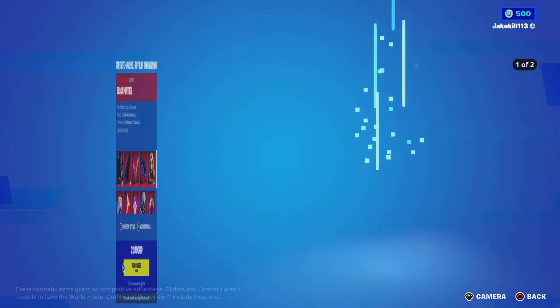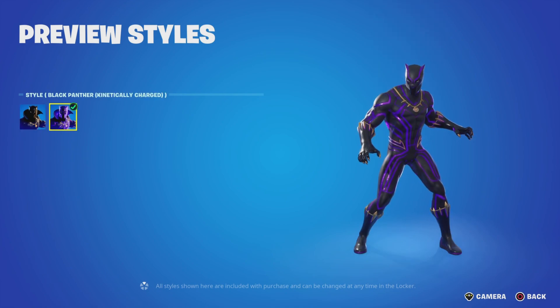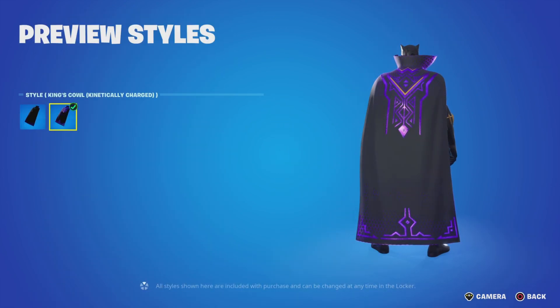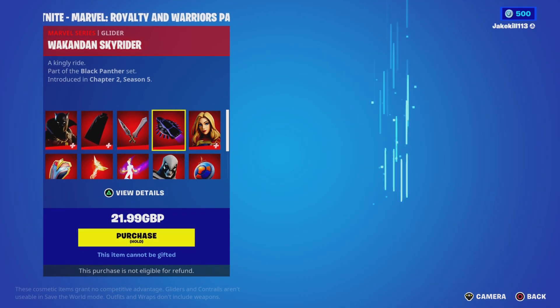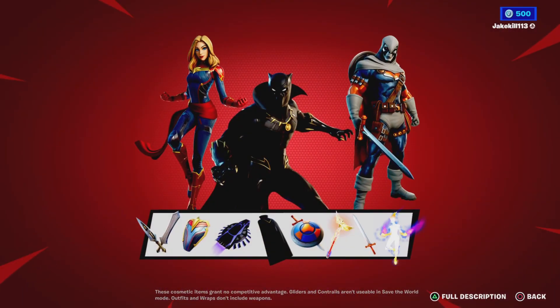So we've got the Black Panther with styles — Black Panther Kinetic and Charged. The back bling is the King's Cowl, also with Kinetic and Charged styles. We've also got the Vibranium Dagger pickaxes, as well as the Wakandan Sky Rider glider.